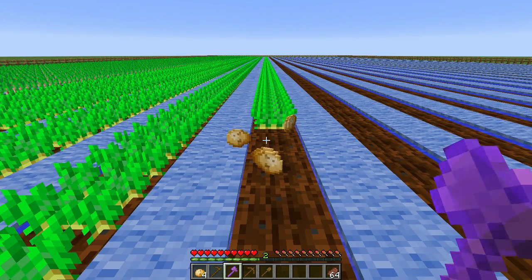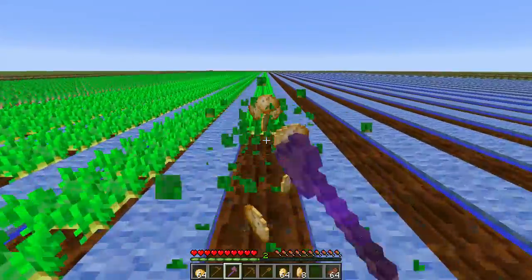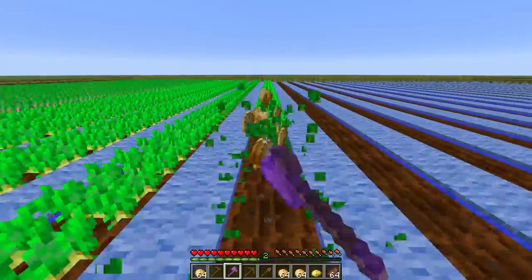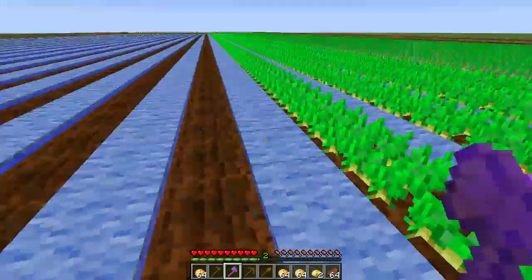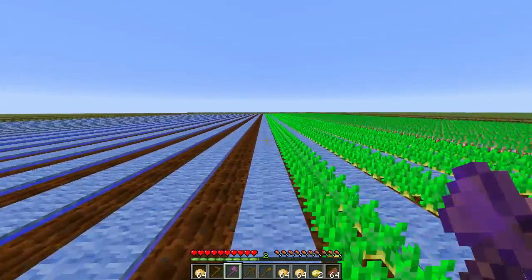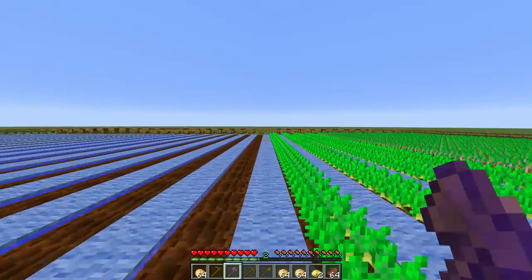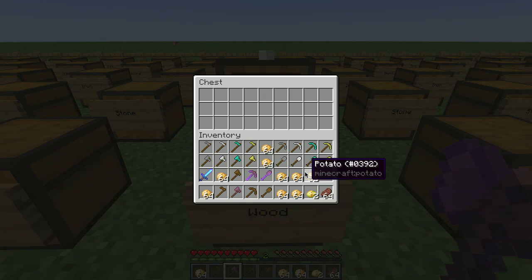Careful — see, that's the problem with a pickaxe near the farm. I may have to run more trials to see if the poison potato rate actually changes. I'm getting two or three per row. I have two poison potatoes in my inventory from the Fortune run. I have a feeling Fortune does not affect the poison potato drop rate.